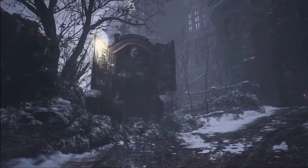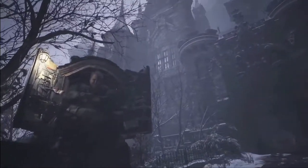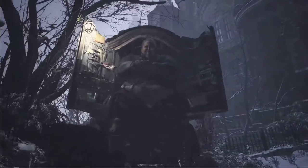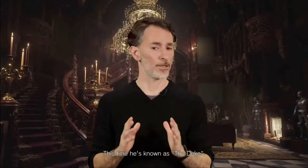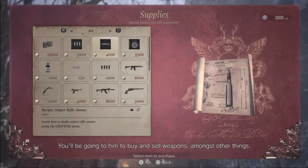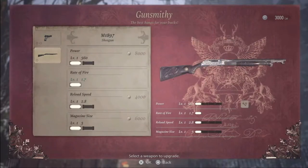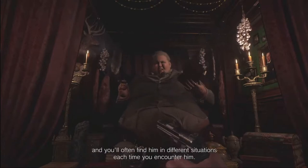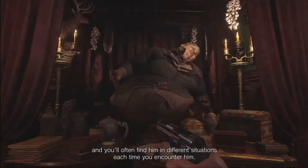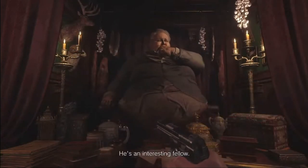I've been waiting for you, Mr. Winters. How do you know my name? Anyone who is anyone has heard of the likes of you. The merchant makes a return — this time he's known as the Duke. You'll be going to him to buy and sell weapons, amongst other things. The director wanted to give him a unique look, and you'll often find him in different situations each time you encounter him. He's an interesting fella.